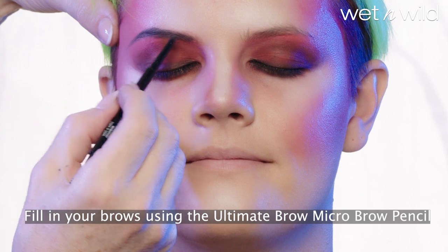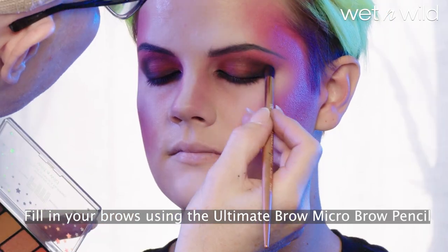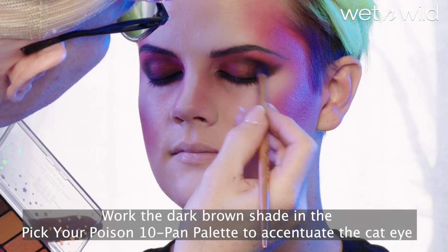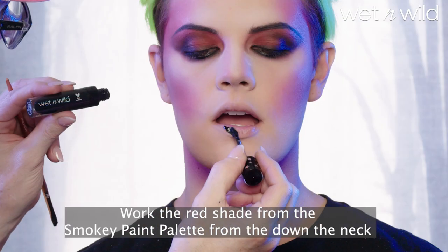Fill in your brows using the Ultimate Brow Micro Brow Pencil. Work the dark brown shade in the Pick Your Poison 10-Pan Palette to accentuate the cat eye. Work the red shade from the Smoky Paint Palette down the neck.